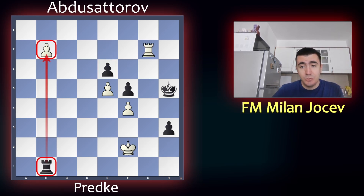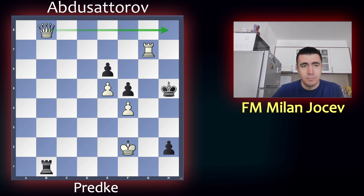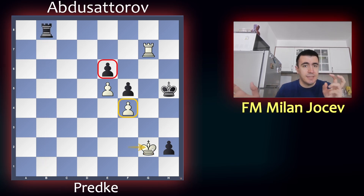So after b7, h2, white promotes, black takes, and now the king goes to help. Now f4 and e6 cancel each other out — white is going to always attack e6 when black attacks f4, so these two just neutralize each other. And we have a drawing position.